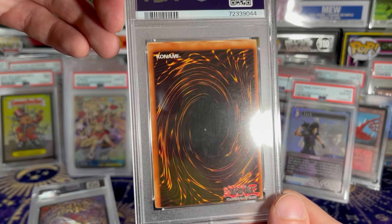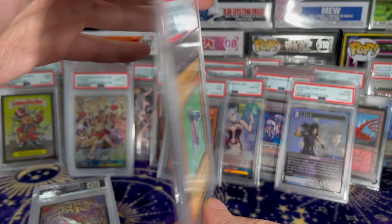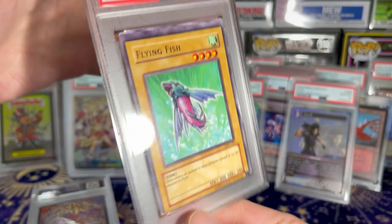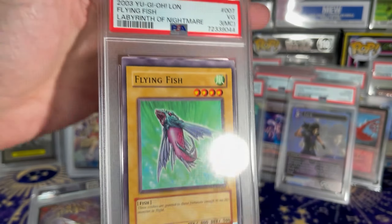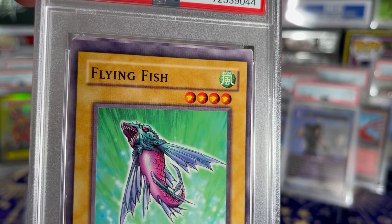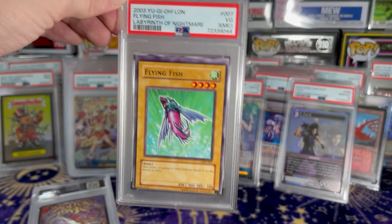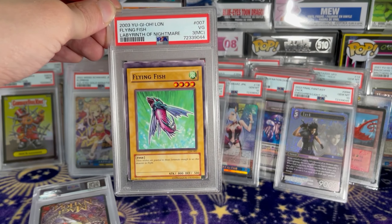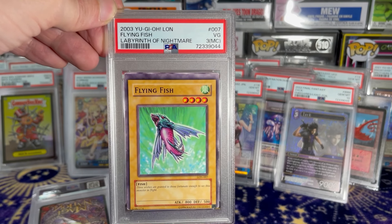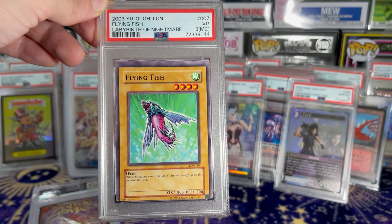Another Yublio — what the heck is that? Oh, this is the miscut one. It's a grade 3. Look at that — super miscut. We got a little piece of card up there and nothing down there. So I sent that in. You know how many times I've tried for the MC grade? All they do is knock it down to a 6 with no MC at all. Finally got an MC. Thank you.